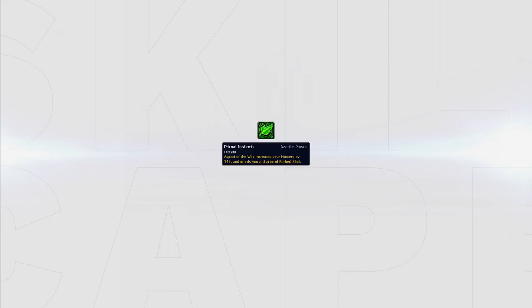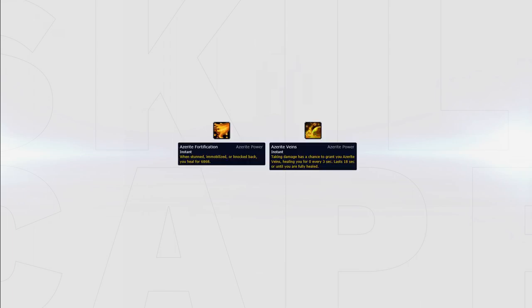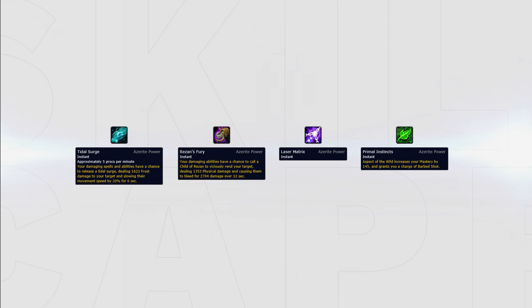For your Azerite traits, Primal Instincts offers the most burst damage and should be stacked three times if possible. Additionally you can choose to use one Battlefield Focus since it also works for your team and pets. If you find yourself dying a lot you can choose a defensive trait like Azerite Veins or Azerite Fortification instead. Tidal Surge, Resonance Fury and Laser Matrix are all pretty close to each other, so pick your pieces based on whether they have other good traits apart from Primal Instincts.